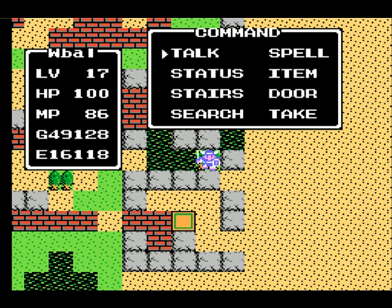The good thing about Erdrick's Armor is it protects you more than a Magic Armor, it protects you from poisonous swamps, and for every step you take you gain 1 HP. Unlike the Magic Armor where you gain 1 hit point every couple of steps, this is every step.